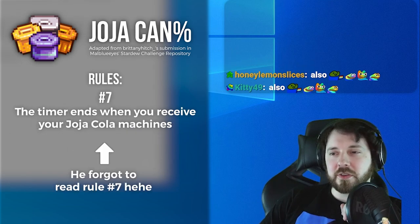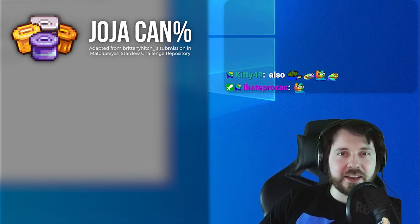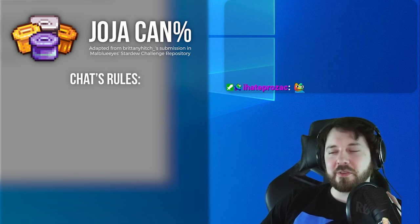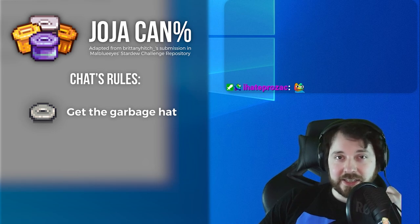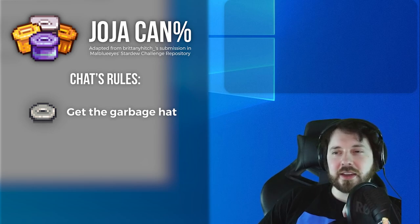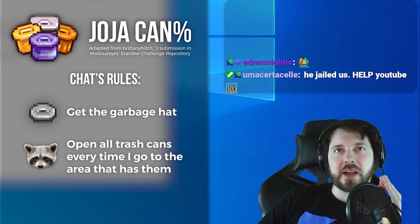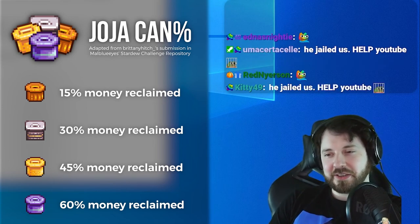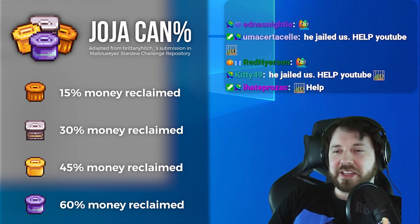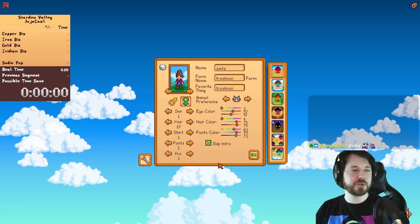That's the main rule set, but I want to include chat as much as possible. Chat demands that we get a trash can hat — I don't know how possible this is, but we'll do it. There's also another rule I've named 'Trash Panda': every time we go into an area with a trash can, we have to open it. And down here we have our horribly low values — I didn't realize they were this bad. That's it. Three, two, one.